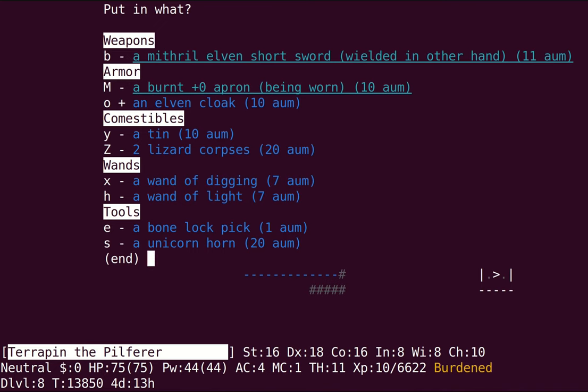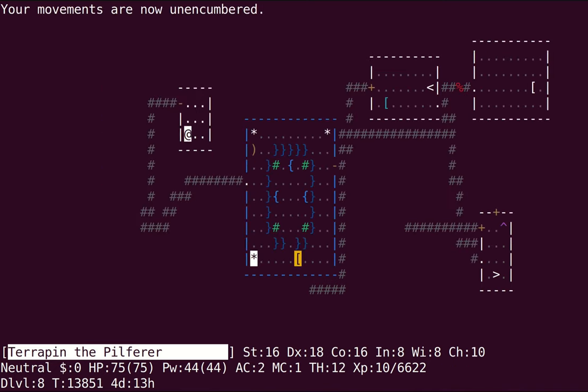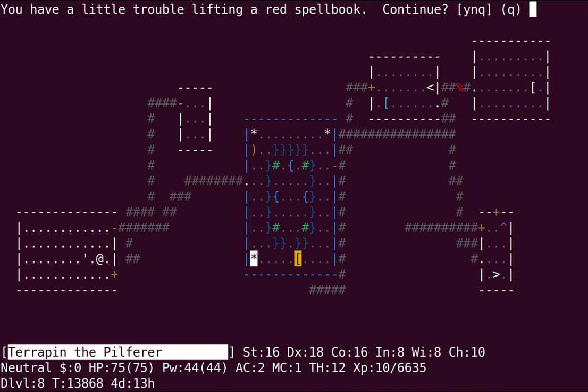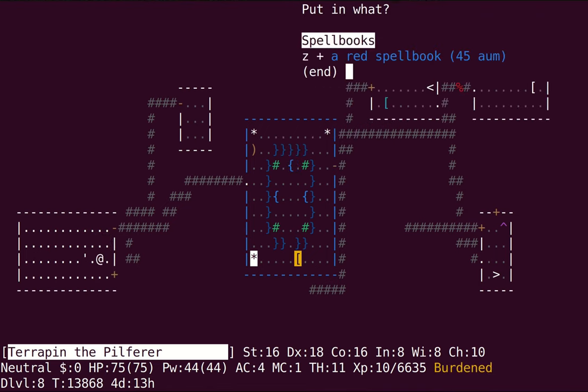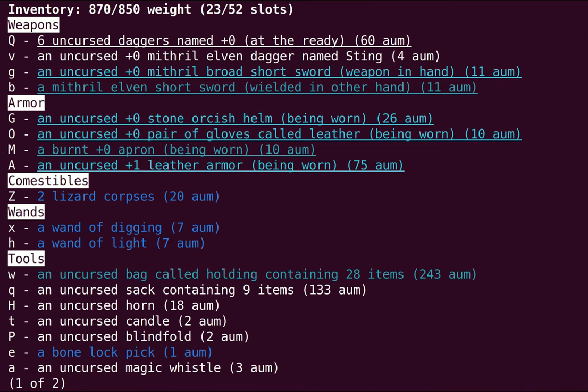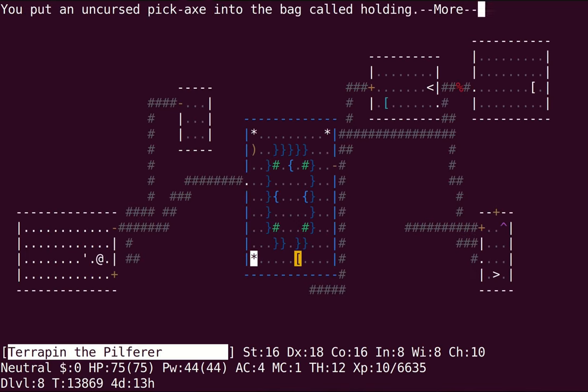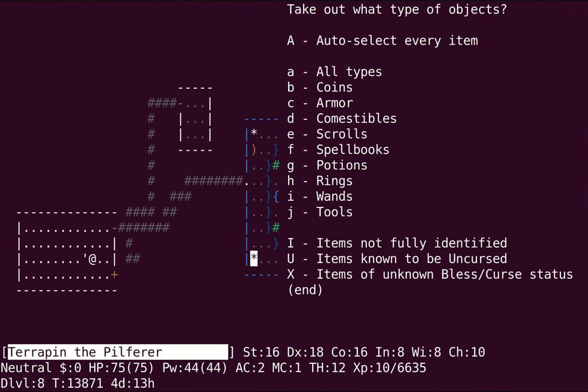So it's not like super beneficial to wield two weapons for backstabbing, but it is nice that you're able to do backstabs at all with two weapons. Already burdened — but that's because I have my tin kit and pickaxe out, which I don't need on a regular basis. Oh, I need the pickaxe out for now.